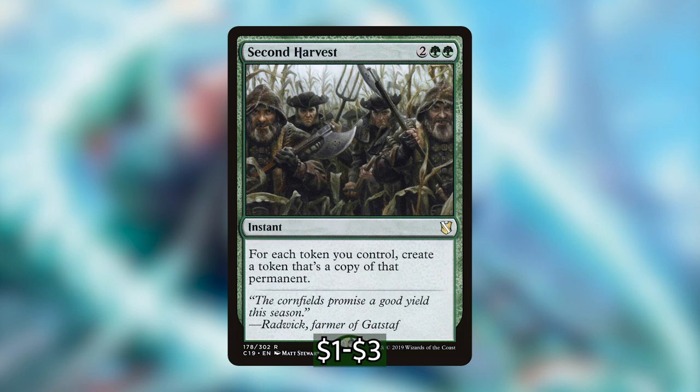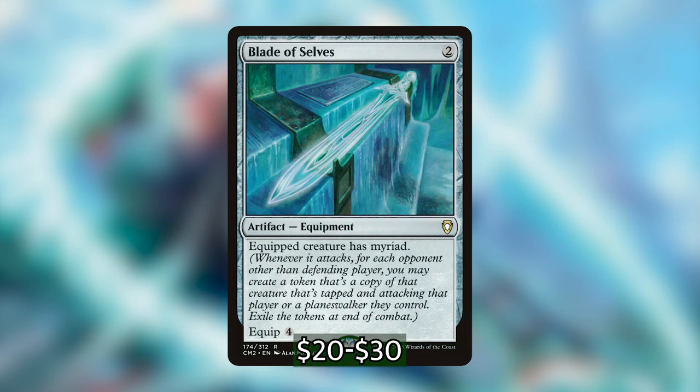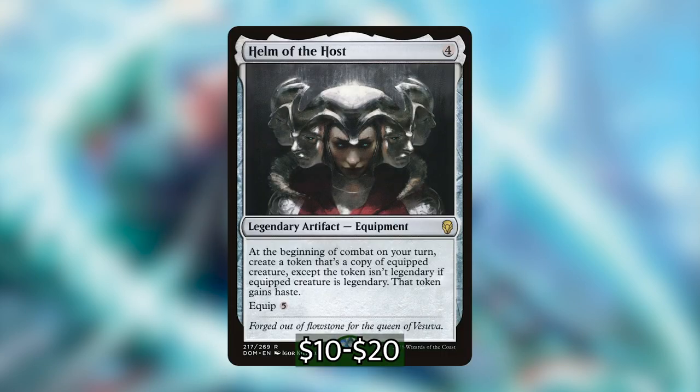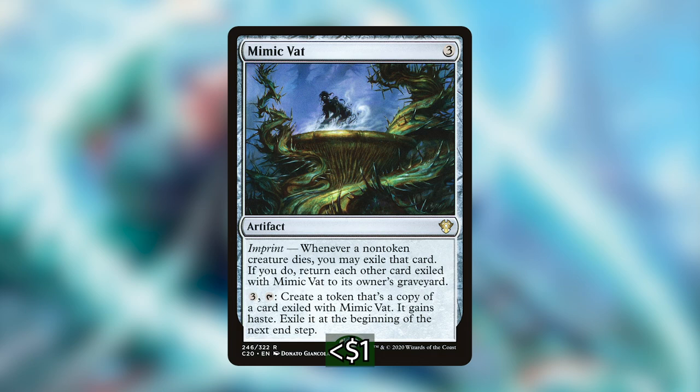Moving on to our non-creature token makers: Body of Research will, with Esix, make a copy of one of our creatures and then put X +1/+1 counters on it where X equals the number of cards in our library — this is going to make something absolutely massive. Next is Clone Legion — copying every creature on another person's board is great, but having all those copies become one creature is even better. We also have Curse of the Swine, which is versatile as a removal spell but can also be used on your own stuff to make a bunch of Boar tokens that then turn into something else.